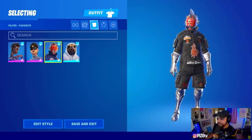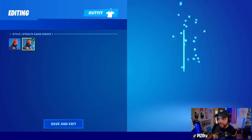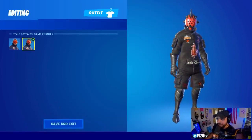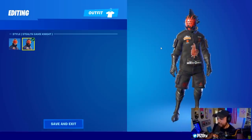Moving on to the Game Night outfit — not the knight we were looking for, but it's the knight we got. It has an aggressive helmet I love, wearing some clothing from Balenciaga on top of a knight's outfit. Then we have the Stealth Game Night edit style, which is basically a bootleg Black Knight, but it looks pretty cool. Can we get an edit style with just the armor? Just saying.